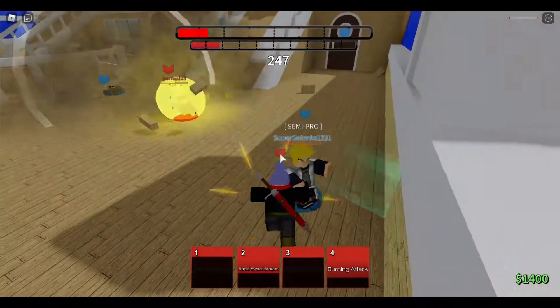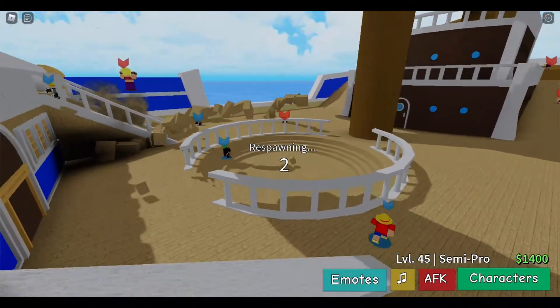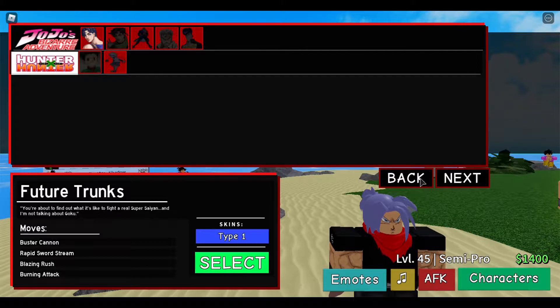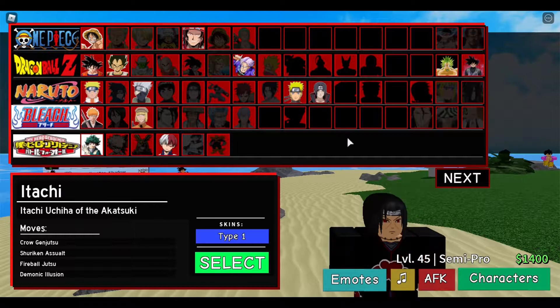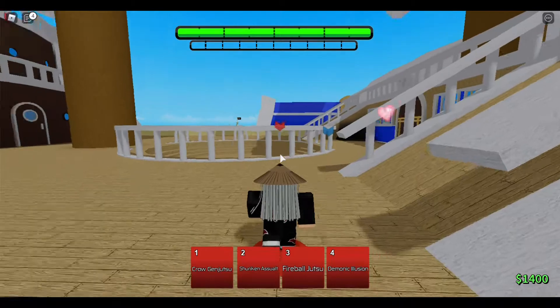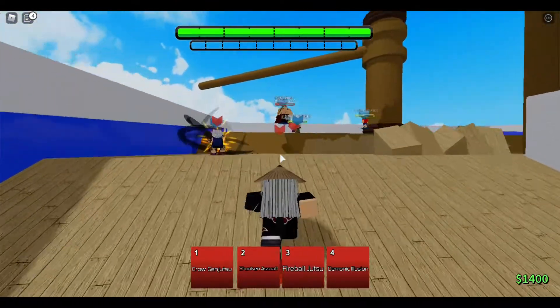Pretty much this game is an anime battlegrounds game where you choose from a bunch of anime characters. I'll show you the whole roster — you can pick from different anime like One Piece, Dragon Ball Z, Naruto, Bleach, My Hero Academia, and JoJo's Bizarre Adventure, also Hunter x Hunter. Every character you see here are the ones I use mainly, but right now I'm using Trunks. My main though is definitely Itachi — I'm probably best with either Itachi or Trunks, and Todoroki too, but Itachi and Trunks are my two favorites.